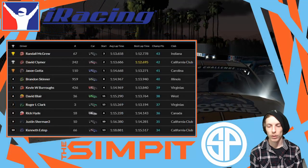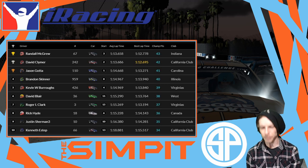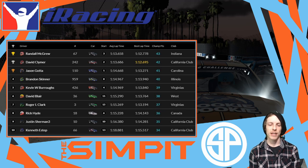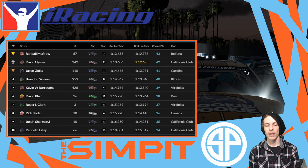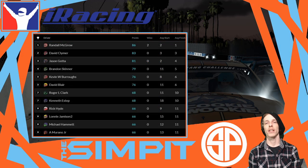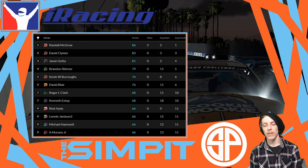John Cole and myself round out the top five in the Road Series. Michael Tuck, Nick Boyd, Sean Sebrand, Jason Gatta, and Wayne Roberts bring you back to the top 10. For our last series today — the Sim Pit Mustang Series — Randall McGrew took the win at New Hampshire Road Course, David Climber in second, Jason Gatta in third, Brandon Skinner in fourth, Kevin Burrows in fifth, David Blair in sixth, Roger Clark, Rick Hyde, Justin Sherman, and Kenneth Estep rounding out the top 10. Season standings with one pre-season race remaining: Randall McGrew leads with 86 points, David Climber second with 83, Jason Gatta third with 81.